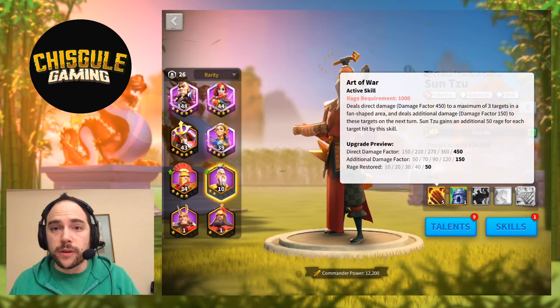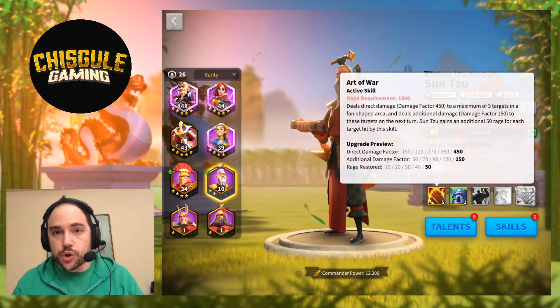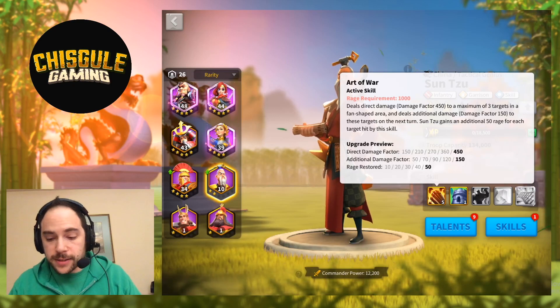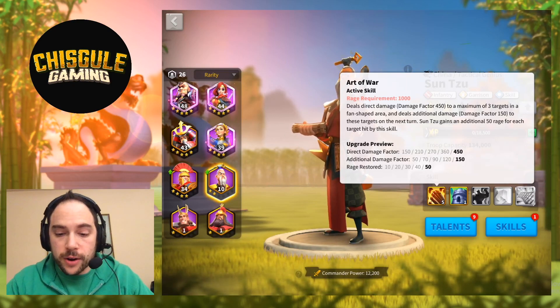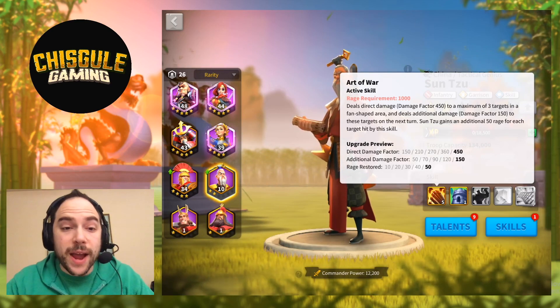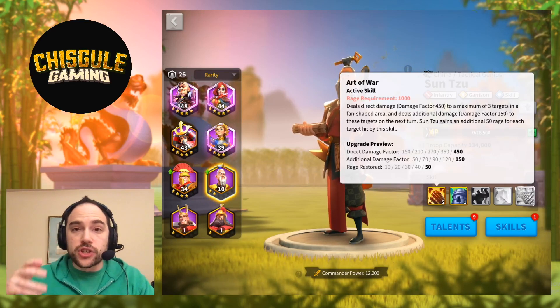These skills, more than with most other Commanders, give us a strong indication of the direction we want to take the talents. The first skill does damage in a fan-shaped area — max damage factor of 450 — hitting up to three targets, and deals an additional damage factor of 150 to those targets on the next turn. Sun Tzu also gains an additional 50 Rage for each target hit. This is a big deal — we have a Rage Generation Engine.